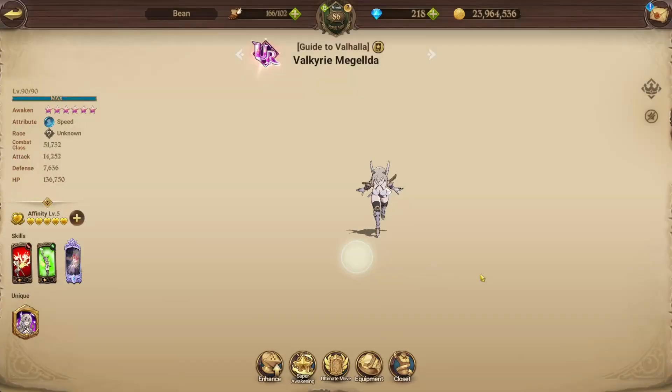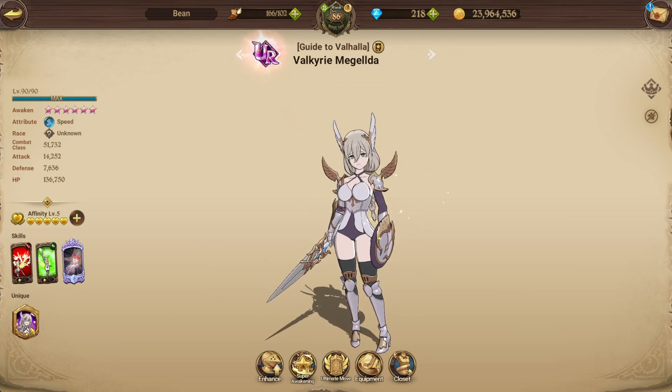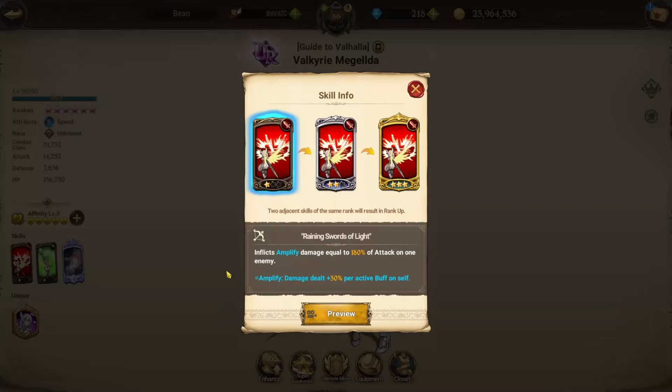Here she is, just in case you don't know what she does. Her unique is literally obsolete because it doesn't work in PvP, but just in case: her unique works in Raid Sugar Demonic Beast battles — every time an ally's remaining HP is full, it applies one effect on that hero which increases all stats by 8% for 5 turns, stacking up to 5 times.